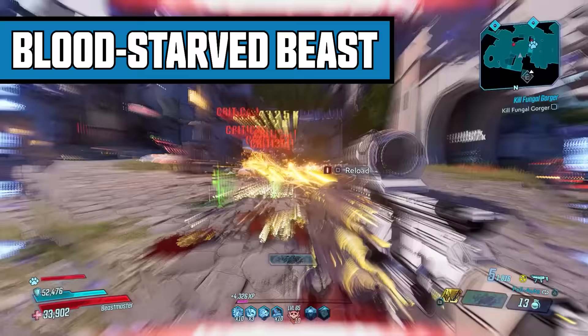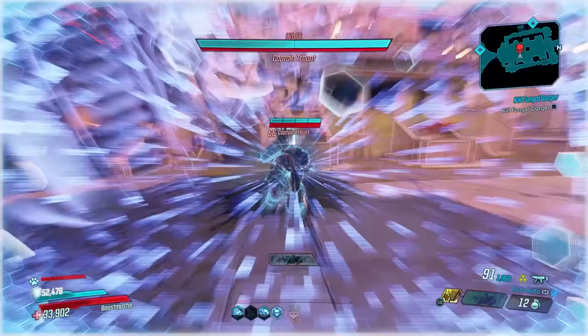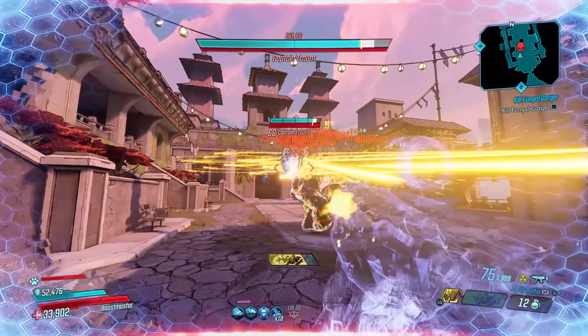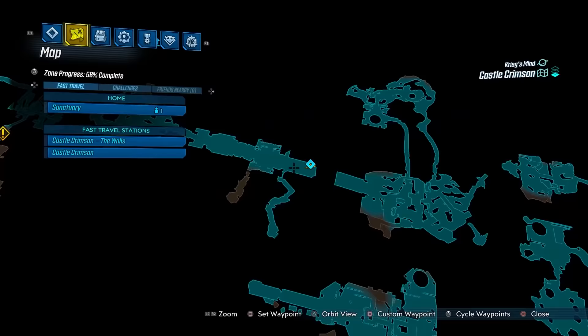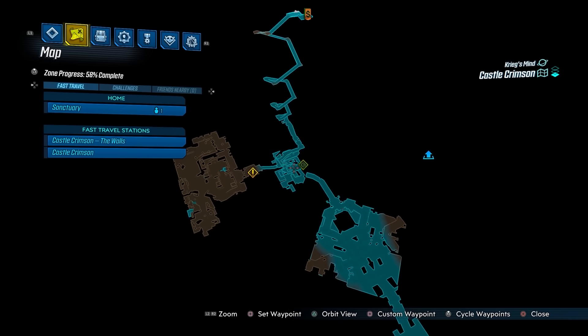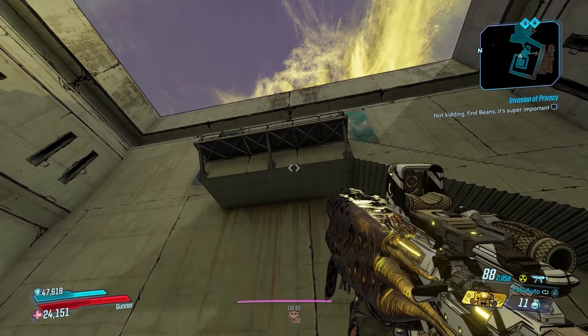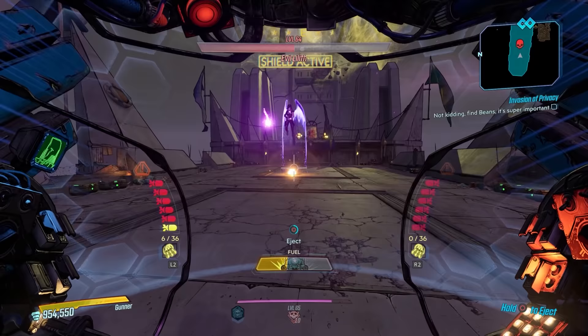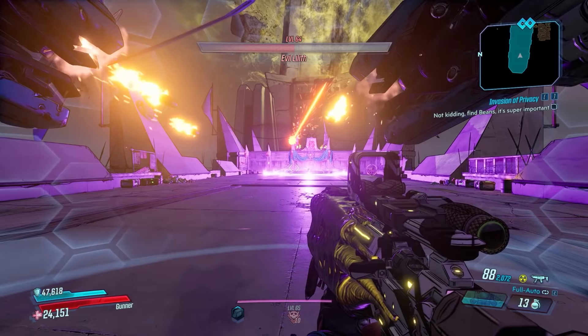Blood Star Beast drops from Evil Lilith on the map Castle Crimson. There is no mayhem level requirement. This gun only drops from Lilith and cannot world drop elsewhere in this DLC. Start by teleporting to Castle Crimson the Walls teleporter, go straight ahead to the very end, take the jump pad up to the top — the save station is right there. Note: the Lilith fight features an immunity phase that takes close to 20 seconds where you just stand there waiting, so this farm will not be fun.